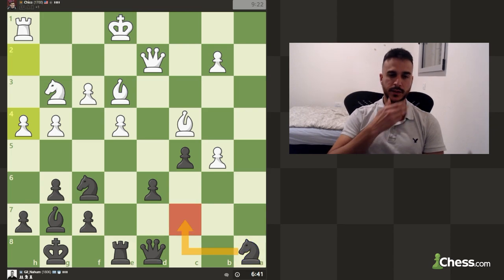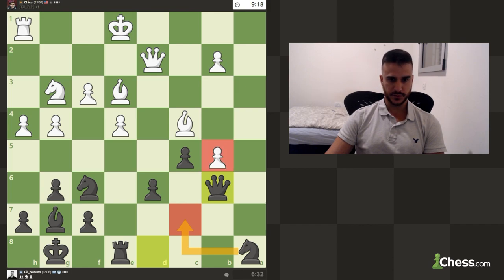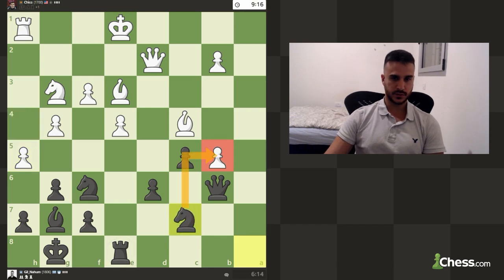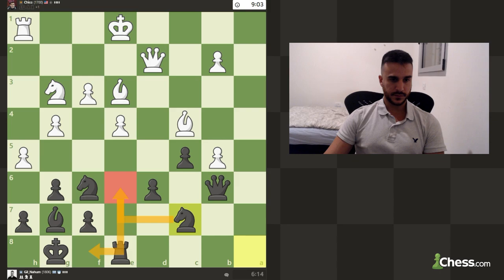I want to find a solution here. Let's play queen b6 — it might be a little passive but I want to put some pressure on this pawn. Can we even push? If it takes, we don't really have anything. Let's again put some pressure on this pawn — if it takes I'm going to take like this, and if necessary maybe we can even play knight from c7 to e6 to f8 in order to protect this weakness.